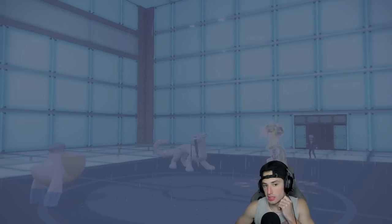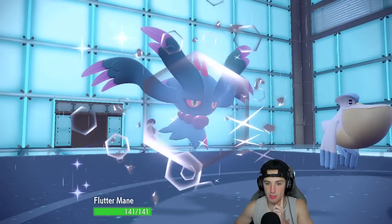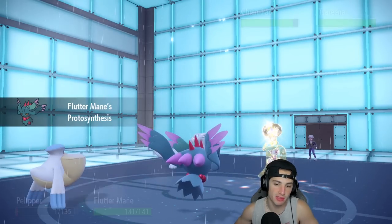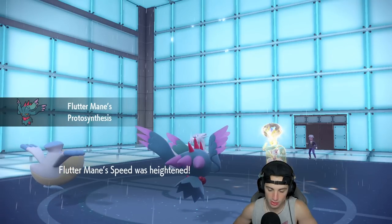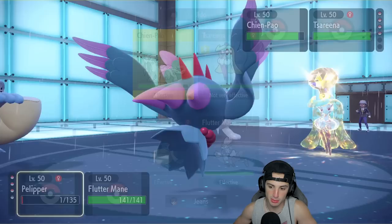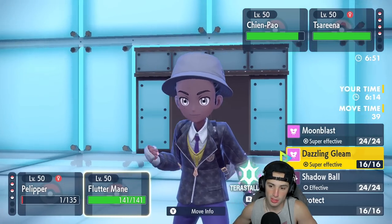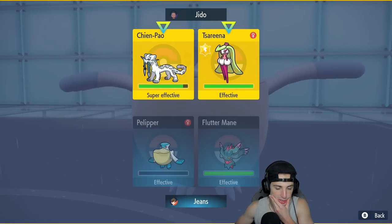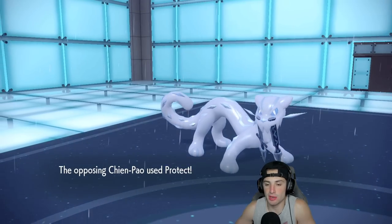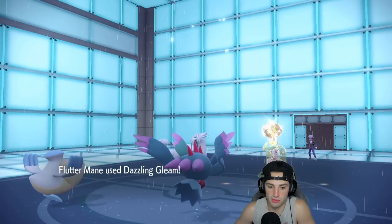I could bring in Basculation, but I think Flutter Mane is the better call here — I want to keep Basculation as a back-end Pokemon. So I'm going Flutter Mane. I'll go into Dazzling Gleam, which will definitely KO the Shenpal no problem. On top of that we can Hurricane with Pelipper since we have a lot of speed. Actually, let's go Hydro Pump. I'll use Dazzling Gleam and should be able to pick up some KOs. He protects Shenpal — that's totally fine.